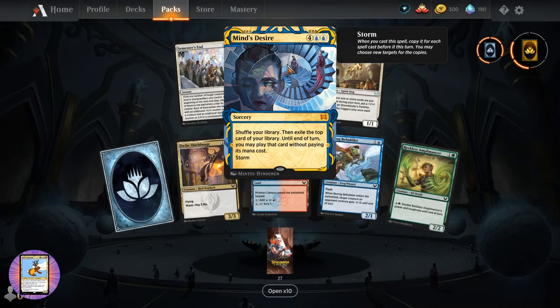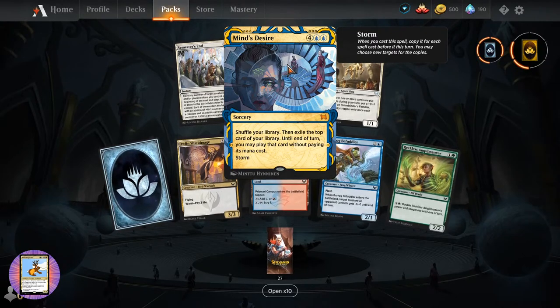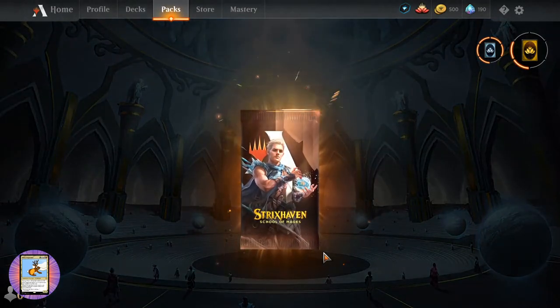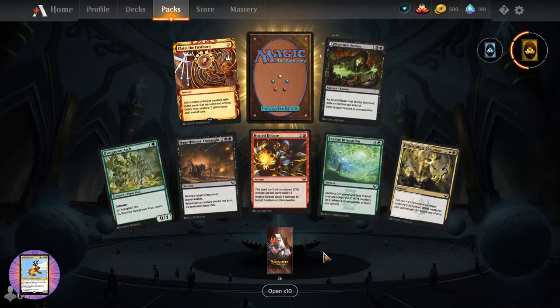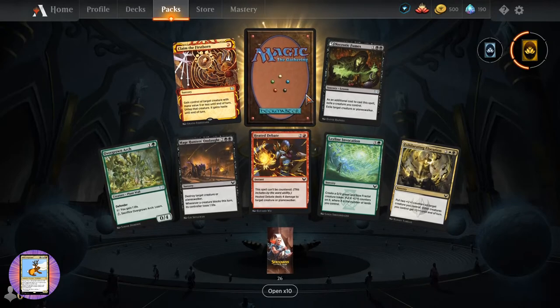Mind's Desire - nice artwork, sorcery for six. Shuffle your library. The top card of your library - until end of turn you may play that card paying its mana cost. This one has Storm. Any Storm players out there? There are no goblins in Strixhaven - only trolls and ogres, and I think I saw some orcs in there somewhere.